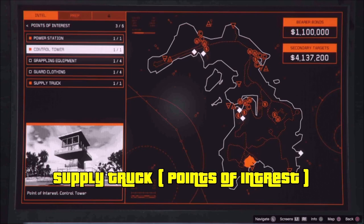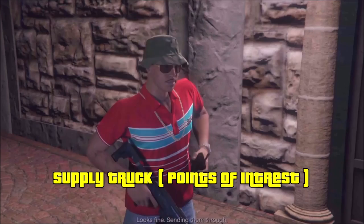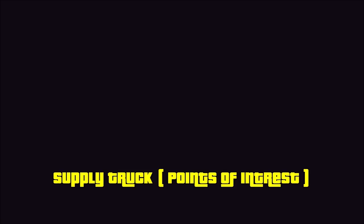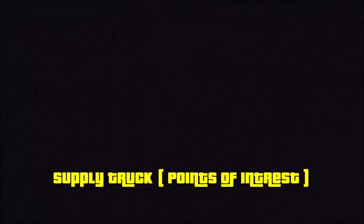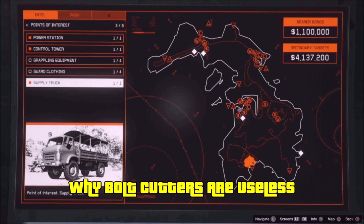Another point of interest is the supply truck. This is the truck my friend and I used to enter the compound with disguises using two players. This truck can be in different places: right at the airfield, at the main dock on the right side near the warehouses, or right next to the main dock on the left side. Keep an eye out for it — you can drive into the compound undetected, but you need the disguises first.